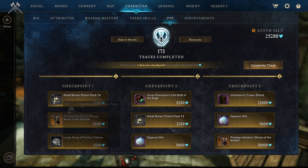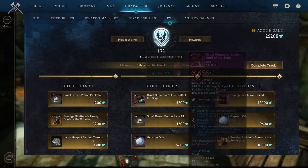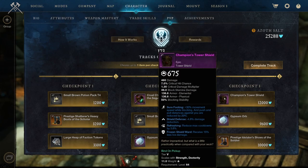For track 174, we are getting Small Brown Potion Pack tier 4. A Prestigious Shattered Heavy Boots of the Scholar: Intellect, Refreshing, Unending Thaw, and Health. Overall pretty good heavy boot wear — if you want to make a tanky ice gauntlet build, this is definitely one of the items you want. Sadly, you can't upgrade it to 700. Large heap of faction tokens — 9,500 tokens is a pretty big amount. We got Cruel Champion's Life Staff of the Sage: Cruel, Blessed, and Shuriken Arcana — definitely not interesting. Champion's Tower Shield: Surefooting, Shielding Defense, Refreshing, and Frozen Shield Ward. Frozen Shield Ward — receive 15% less ice damage — that's definitely a new perk, pretty expedition-specific.